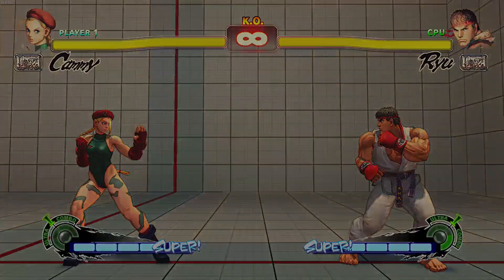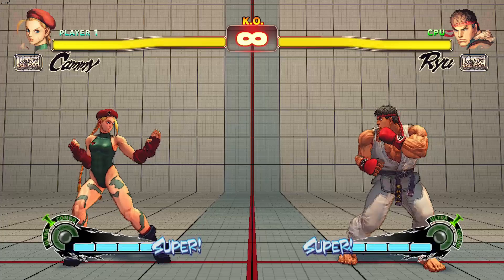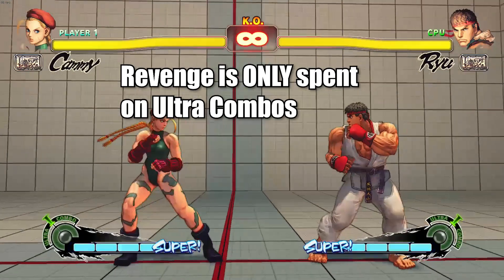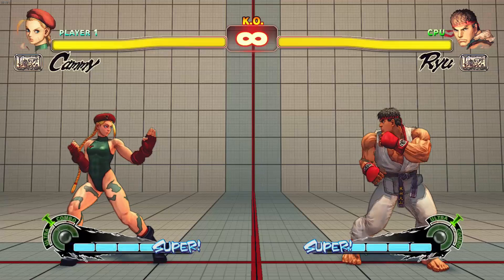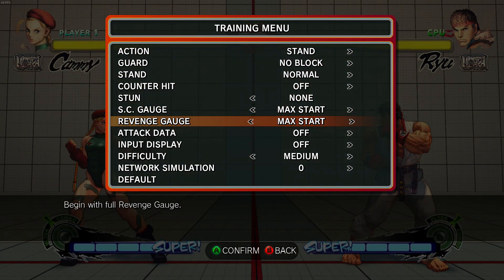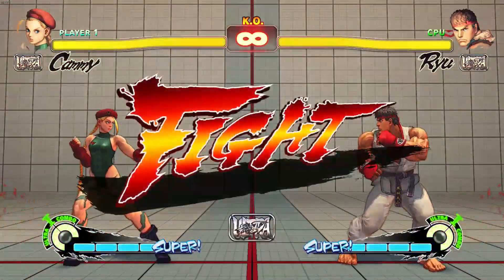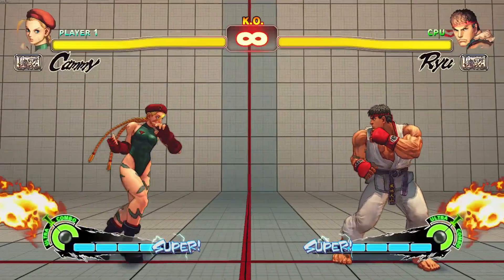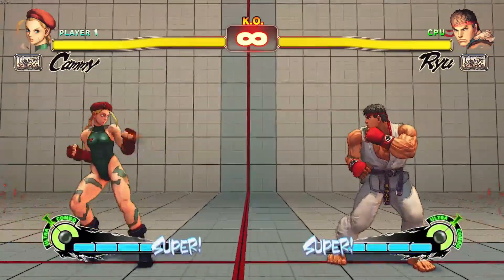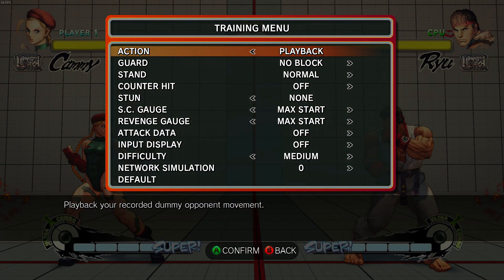One thing to note is that you can't really use the revenge gauge on anything else. In Street Fighter 5 you can use your V-gauge on V-reversals and V-shifts, but in Street Fighter 4 you only use the revenge gauge on ultra combos. A lot of old school players will tell you that Street Fighter 4 supers had a lot of utility while in Street Fighter 5 the supers are just combo enders — and I think there is something to be said there, but I also have my own theory on why that is the case.